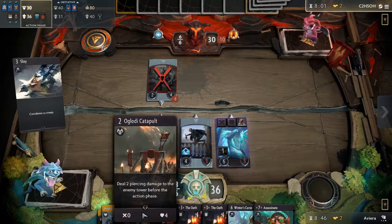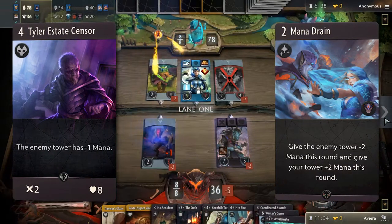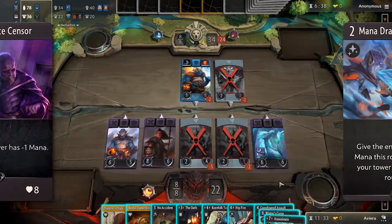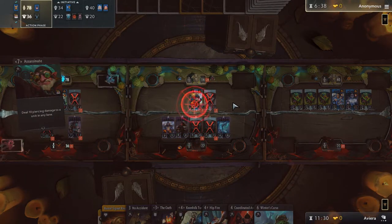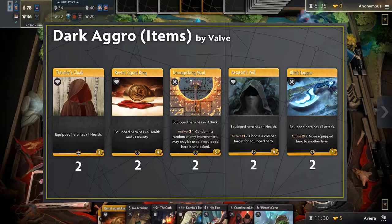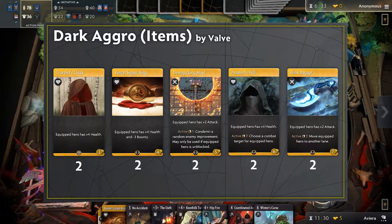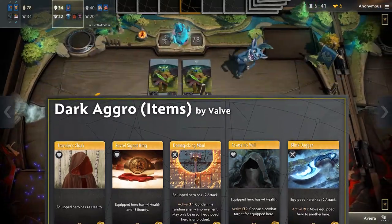This deck also features excellent tempo cards like Tyler Estate Sensor and Mana Drain. Both of these can delay your opponent significantly, and played at the right time can put a stopper to their key late game turns where they would play cards like Time of Triumph or Annihilation. Your item suite includes many cards to buff your health for sustainability, and tricks like Assassin's Veil to secure kills when the RNG works against you, but overall it's a pretty standard item list for this kind of deck.